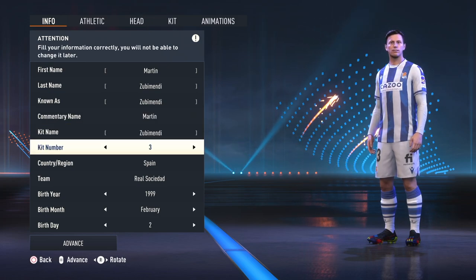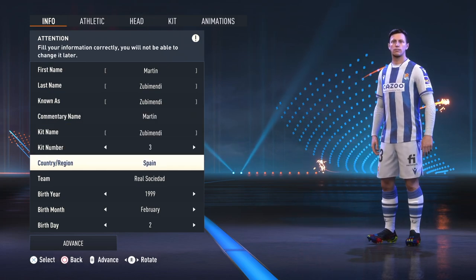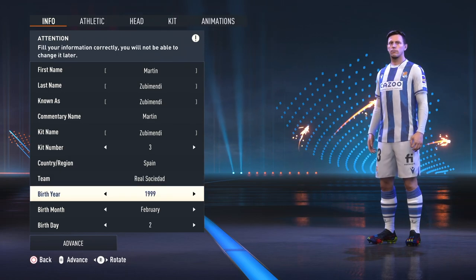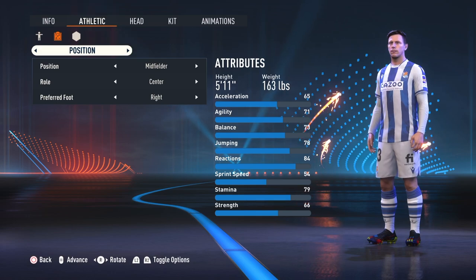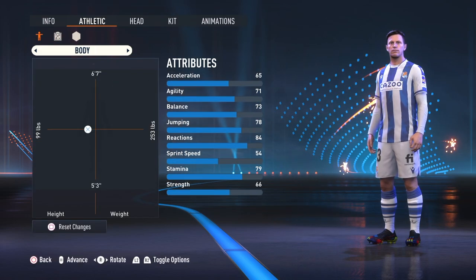Kit name: Zubimendi. Kit number: 3. Country: Spain. Club: Real Sociedad. Born in 1999, February 2nd. He's 5'11", 163 pounds. You can set that up right there.